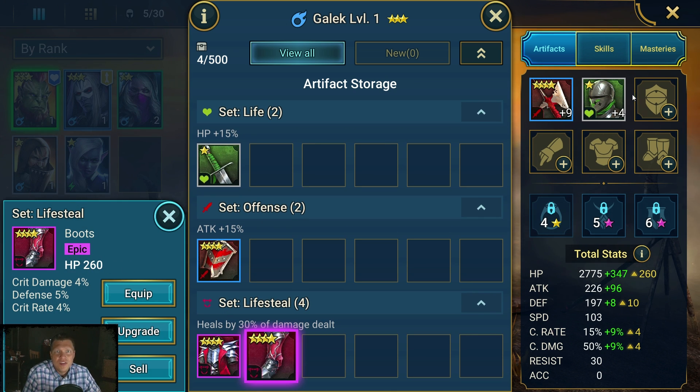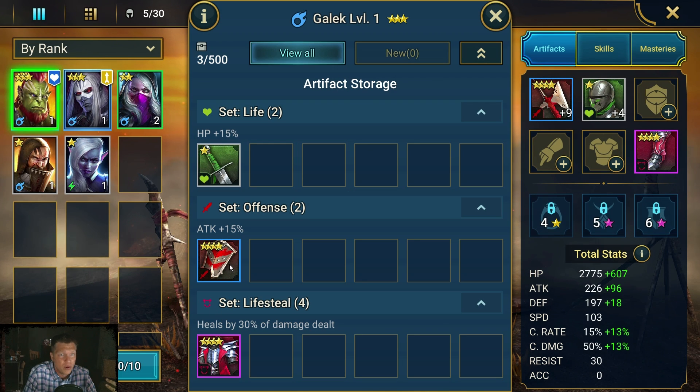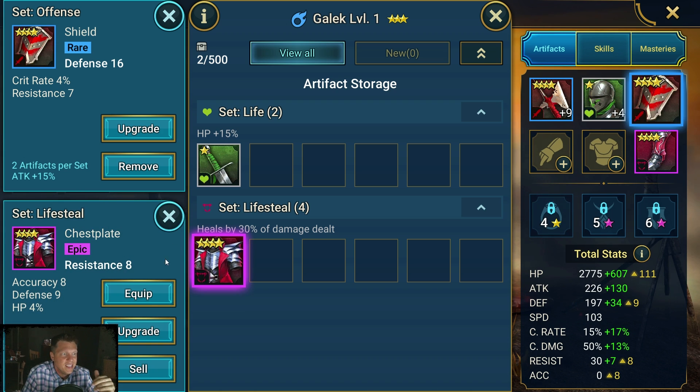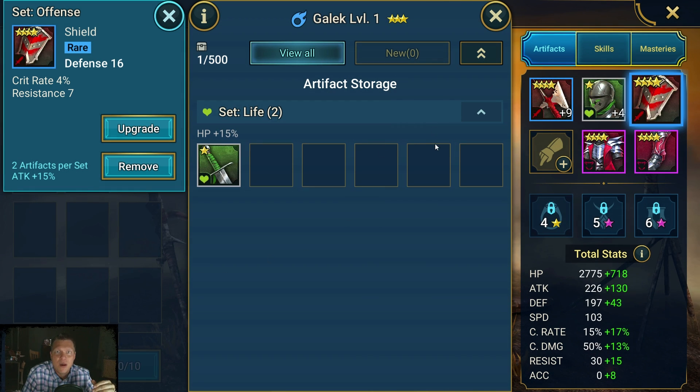The artifacts on top always have the same main stat: weapons always roll attack, helms are always HP, shields are always defense. The artifacts on the bottom — gloves, armor, and boots — can roll different main stats, so those are the ones to watch. Gloves you usually want crit chance, armor you usually want attack percent, and boots you usually want speed. These boots are decent early game — not fantastic but worth throwing on.